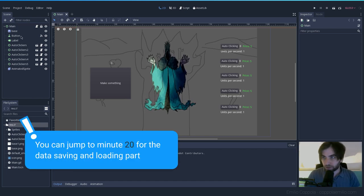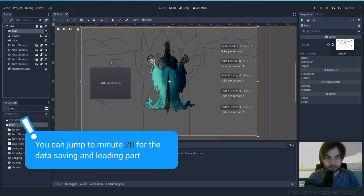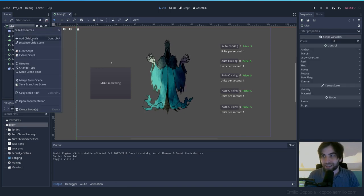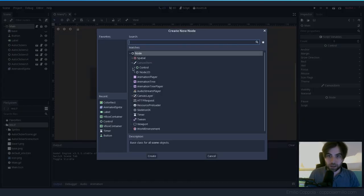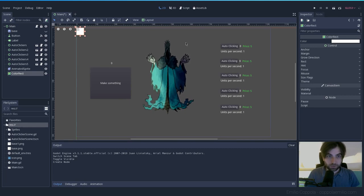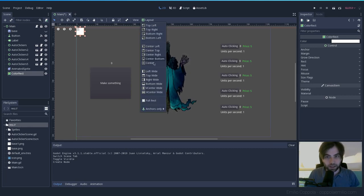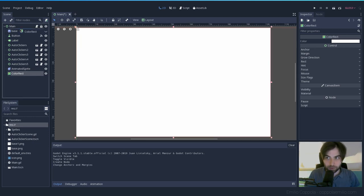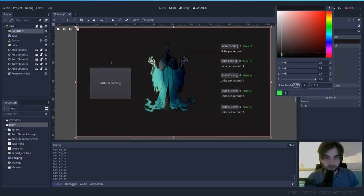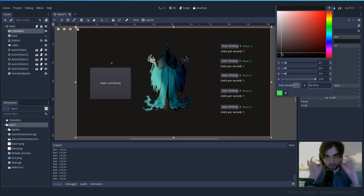First, I'm going to remove the base because it looks very bad. We already have something better which is the graphics. Let's add a new node — a Control node, a ColorRect. This is only a rectangle with some color, nothing else, to make it fill the entire screen. Use the Layout > Full Rect, then move it to the top of the tree so it's behind everything. I'm going to pick a dark color for good contrast between the text and the background.